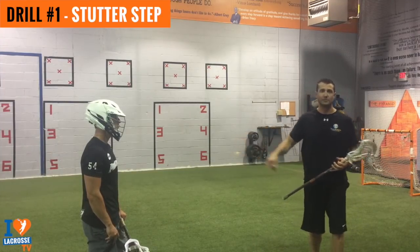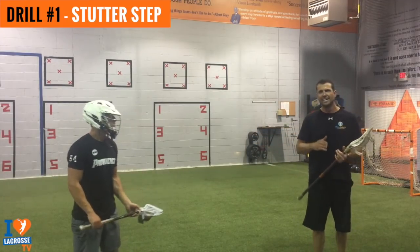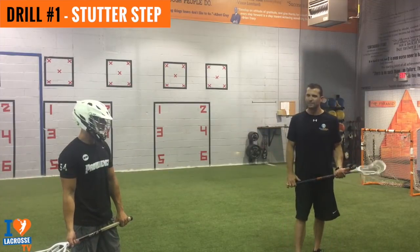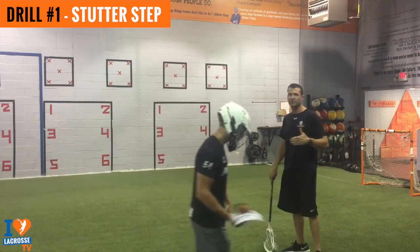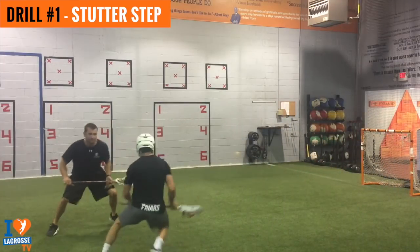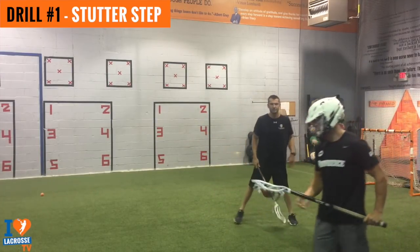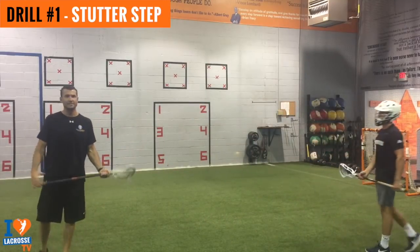We're going to do the stutter step drill. As you can see, when Troy stutter steps toward me — I'm going to be playing defense — he's attacking my topside shoulder. When we dodge, we want to take advantage of the point where the defender is trying to keep topside. Let's make them overplay us so we can get our hands free. See how he slow plays it? Once I move my hips, he separates. And that's the stutter step drill.